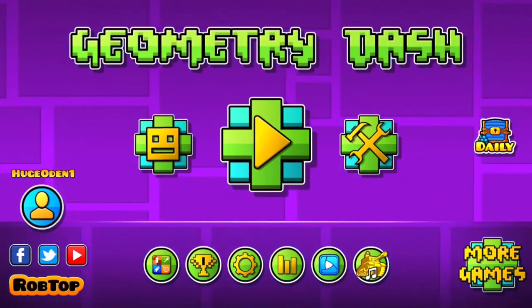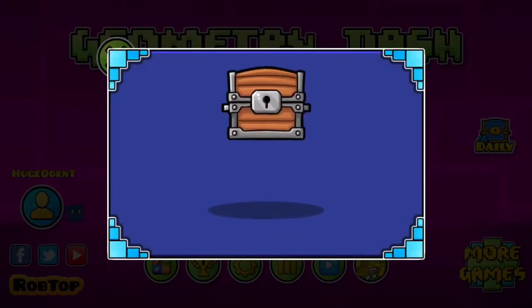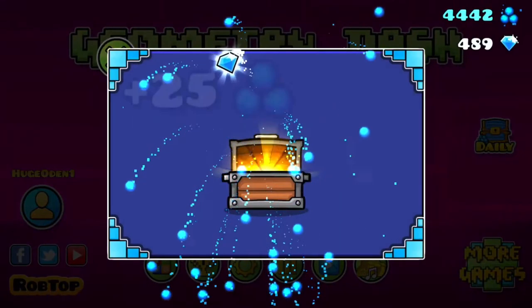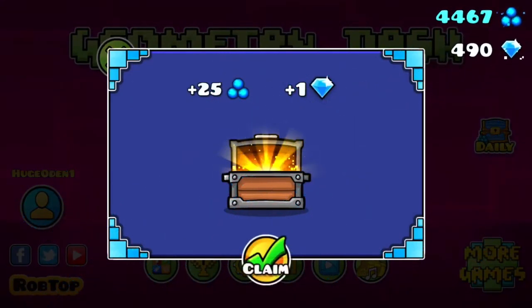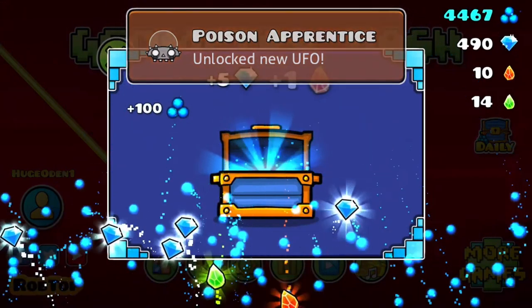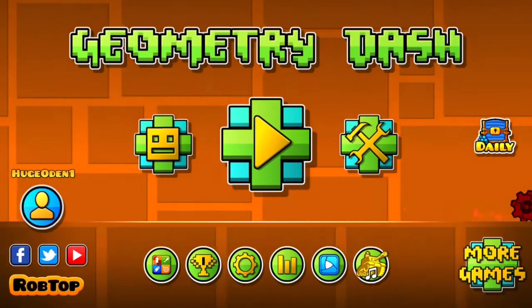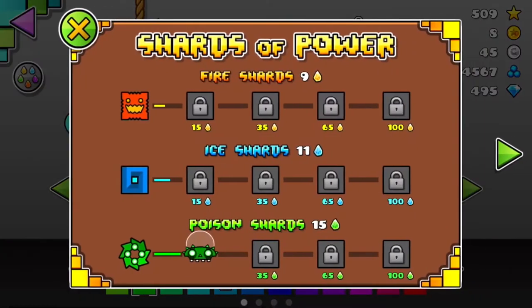Hello everybody, HughGene1 here. Today we are playing Geometry Dash. First I'm going to get what I see — I see a gem. Ten gems away. Getting out of this one. A lot of gems and five more gems. Plus the Poison Award for Tier 2.